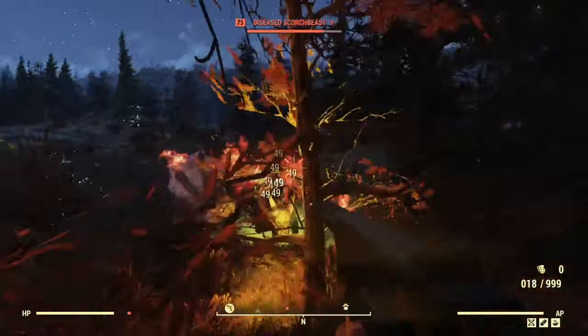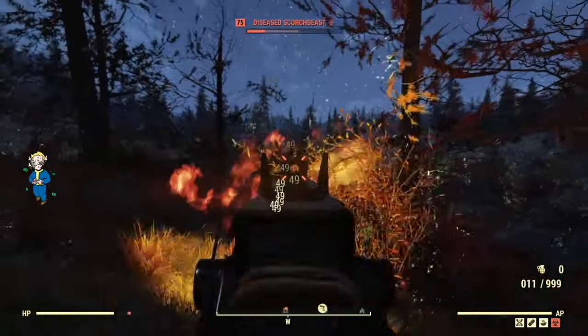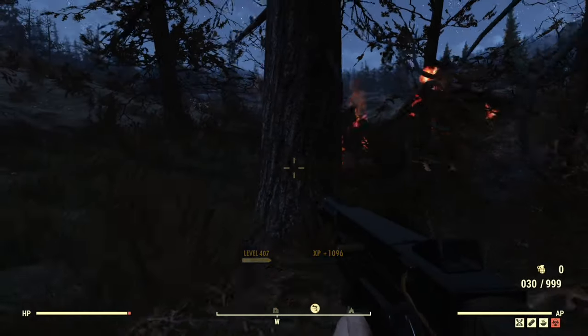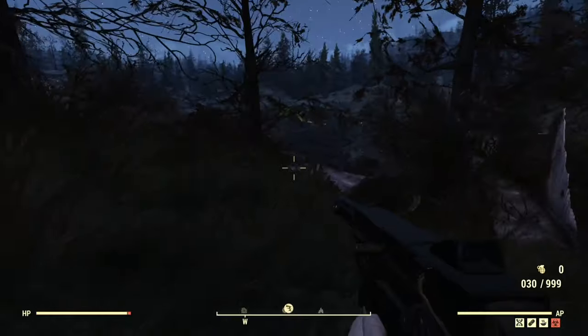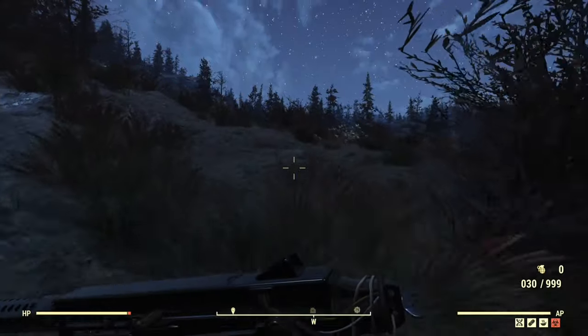How about the Scorched Beast? Look at how quickly that health bar goes down on a Scorched Beast! Now part of that is the prime receiver, but that was a much easier kill than I anticipated. Being 100% honest, that was way easier than I expected it to be.